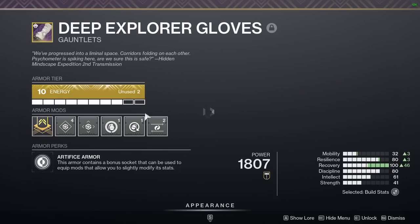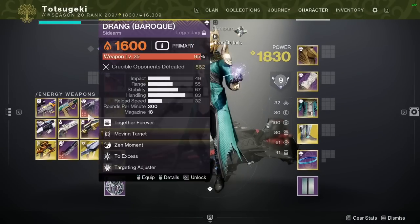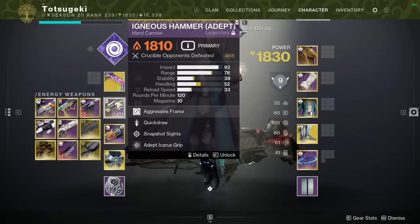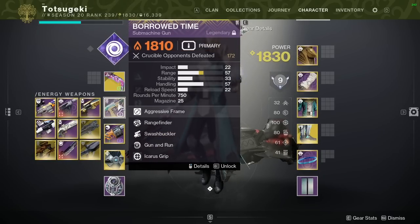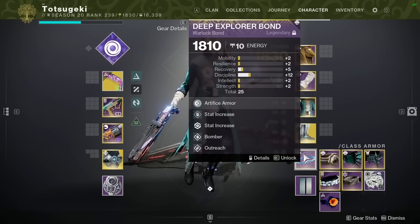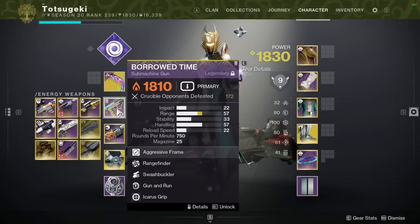I don't really know what to run for the Dexterity - this is mostly a placeholder. I switched everything to Solar to counter Taze coming in the future and just keep this flush between my three characters. Drang is very, very good on Controller. And Borrowed Time, surprisingly, is really good on Warlock. Even with T-Steps, I melee a lot.